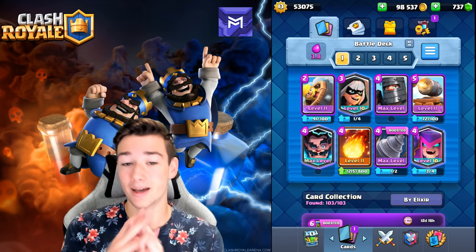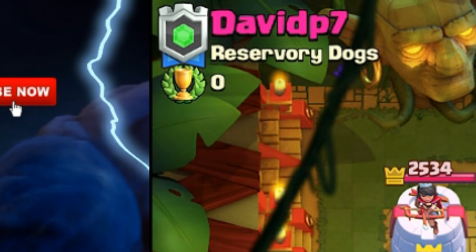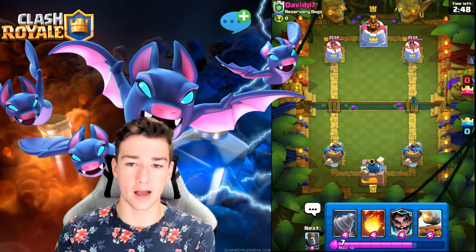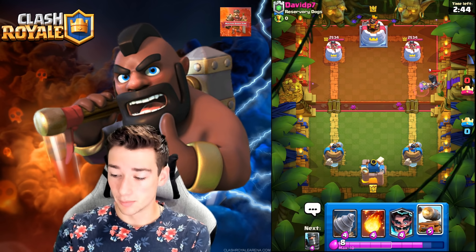Deck number one is a Dark Prince bridge spam deck. You don't have the Pekka in it, but you have the Cannon Cart and Dark Prince, which is super meta right now — the new card, very strong on attack. This deck can really make it happen; it's the number one deck this season with the highest win percentage. If you know how to play it, you're going to dominate.